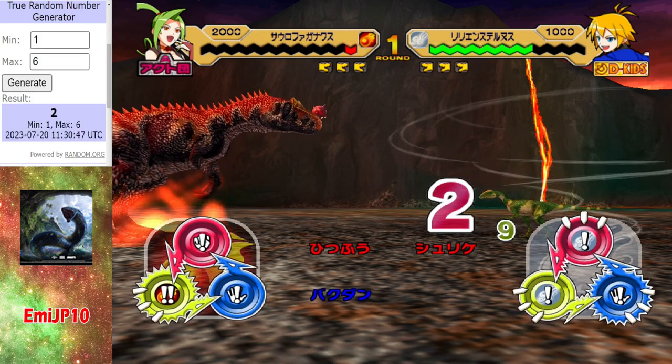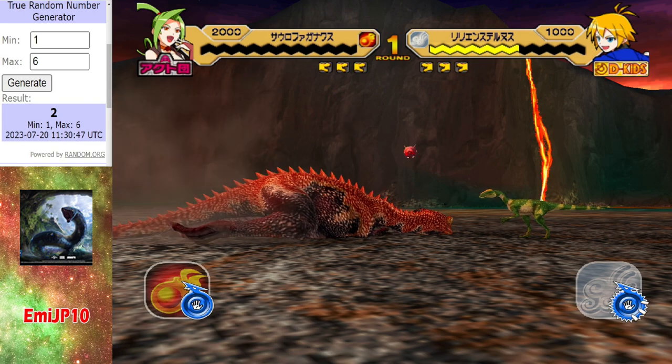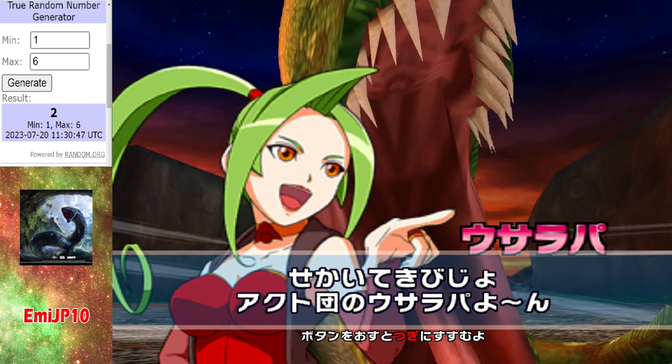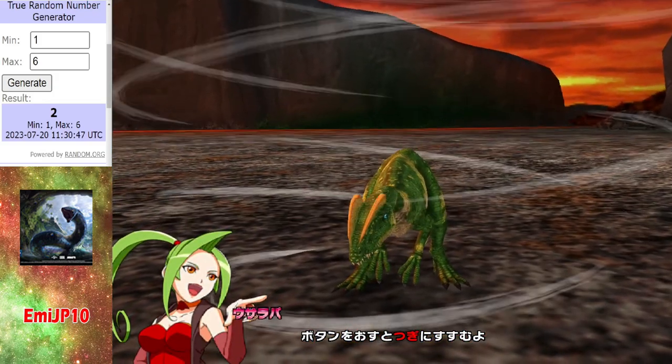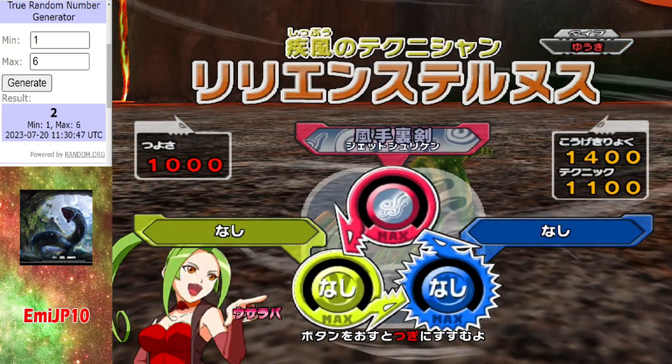It's not all doom and gloom for MEJP10 because they did pass the first trial. Come on Faganax, do something! Unfortunately for MEJP10 — it's a fail, no points. That's unfortunate, but the saving grace is they did pass the first trial, so they're not in as much trouble as Dino Smash.